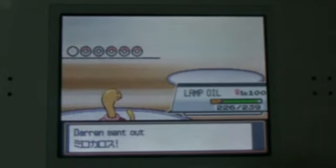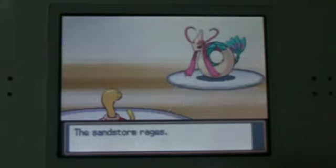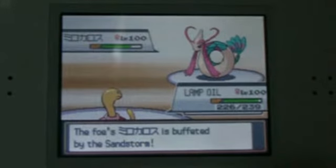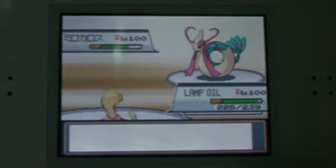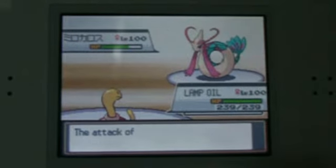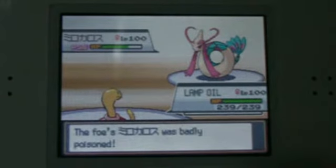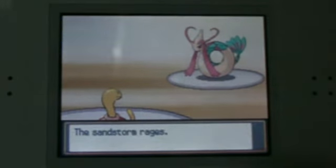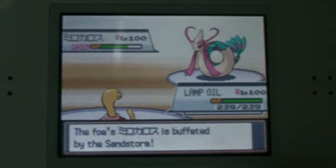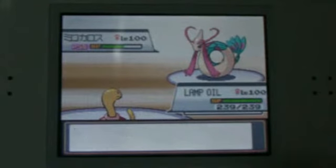The Shuckle comes out, the Sandstorm rages, and the opponent starts using Protect. He doesn't exactly want to face the Shuckle yet, so he switches out into his Water Pokémon, thinking his Milotic can take out a Shuckle. But he got it so wrong. He misses with a Hydro Pump, and I get the Toxic off.